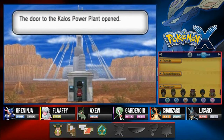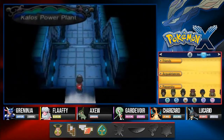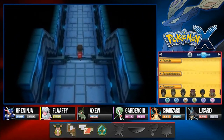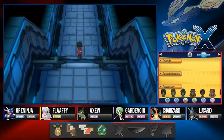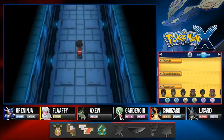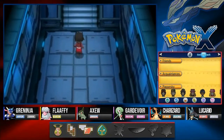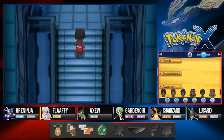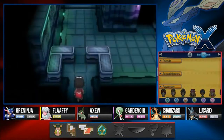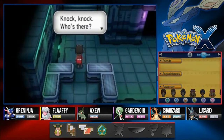We used the pass and the door opened — we're going in. Here we are in the Kalos Power Plant. Apparently it has been causing some trouble in Lumiose City — it's been closing up a whole bunch of stuff. It turns out that Team Flare has been up to no good in this area.